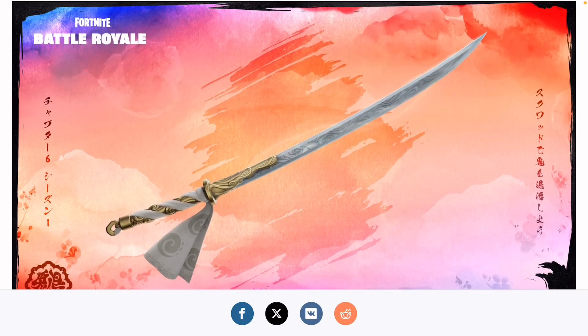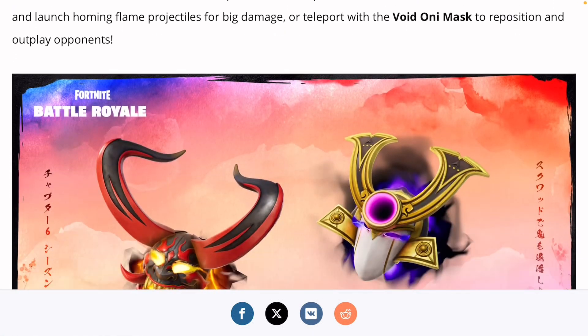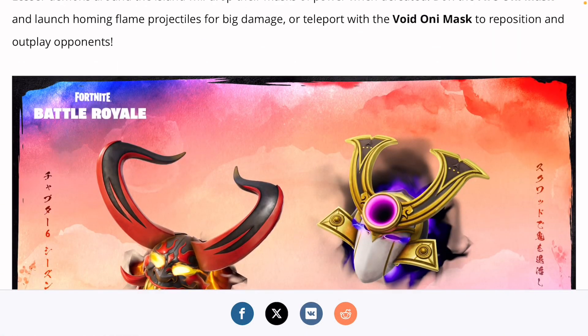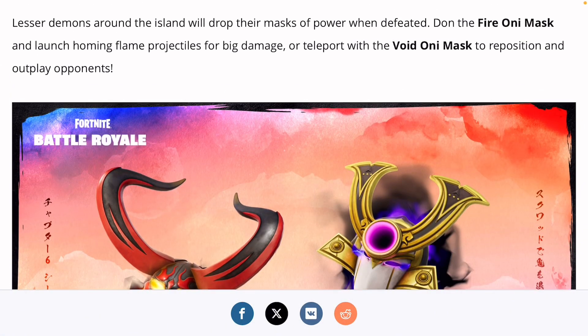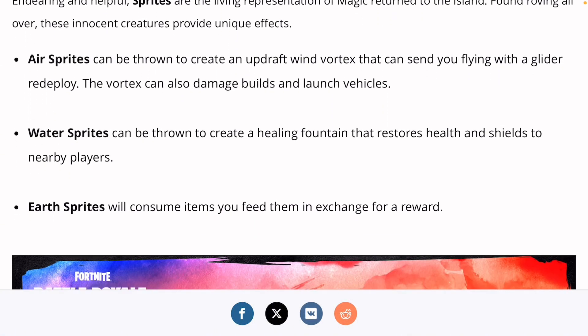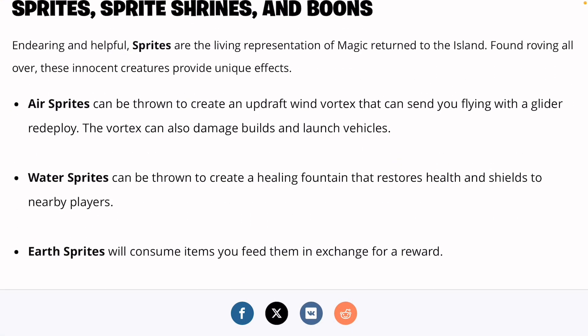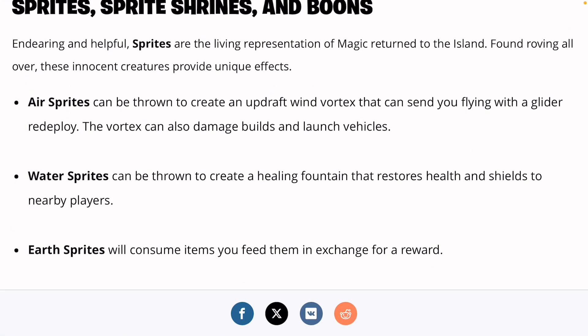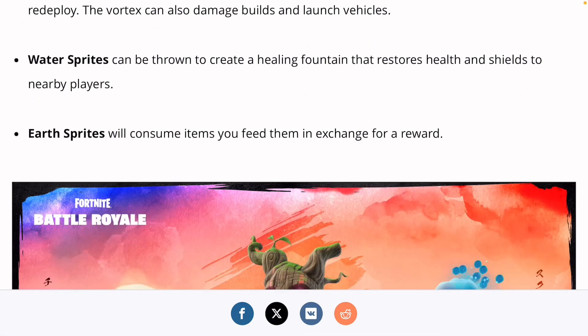And we got a new movement item — this amazing blade called the Typhoon Blade. We also got two Ani Masks: we got the Fire Ani Mask, and then we got the Void, which is like movement-based, which is actually pretty cool. And for sprites, we got Air Sprite, Water Sprite, and Earth Sprite.